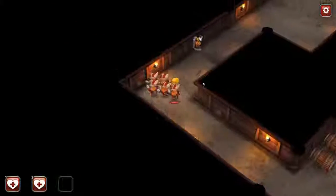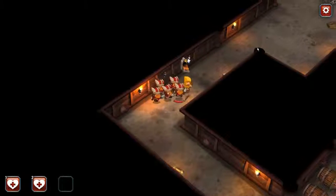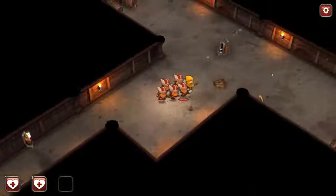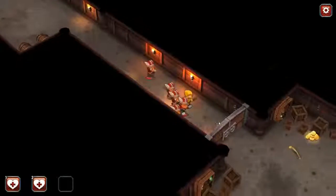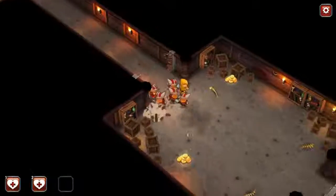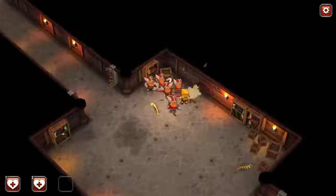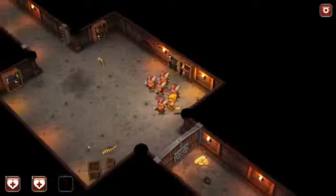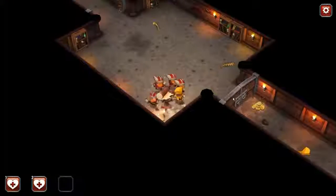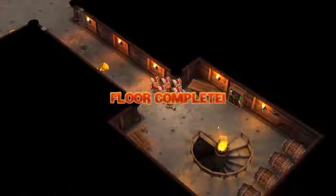I don't know if that's a log or what that's supposed to be. Yeah, those traps are nasty. Ow — my warrior took a hit from that arrow. The arrows do good damage, but I don't fear them as much as those fire traps — they can just wipe out an entire party. Got another log roll or whatever that's supposed to be. Floor complete!